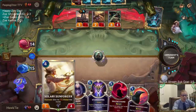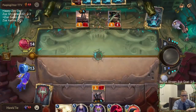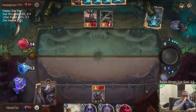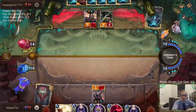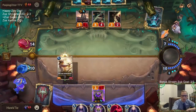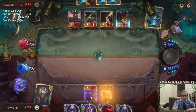I think last game I mulliganed Sunforger; this game I definitely should have mulliganed Sunforger again. That was a big mistake. Where's a card in our deck? Hush just doesn't matter in this matchup. I can Hush my own thing to be able to block, which looks like I may have to do.